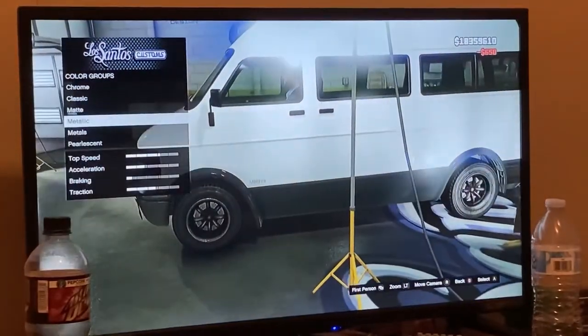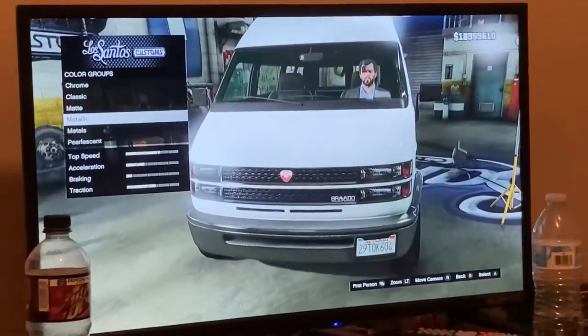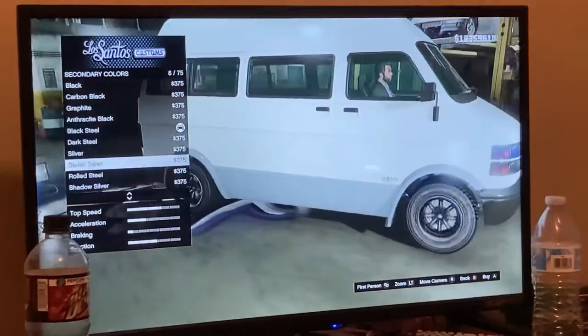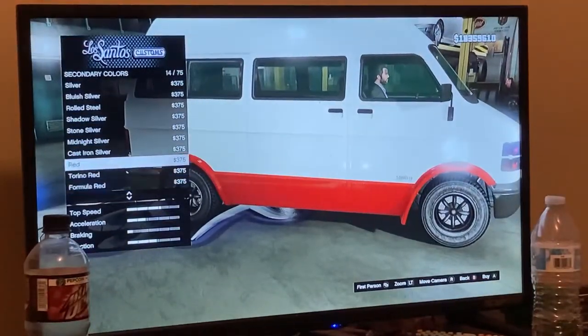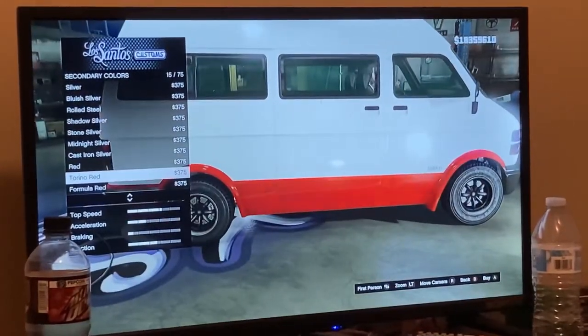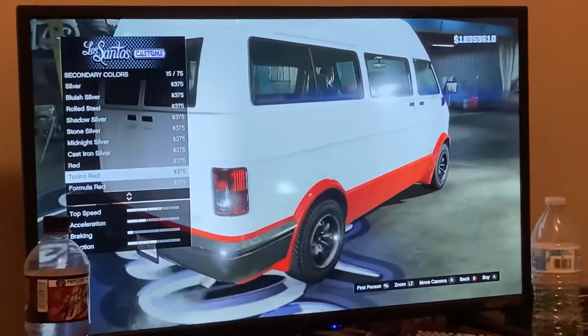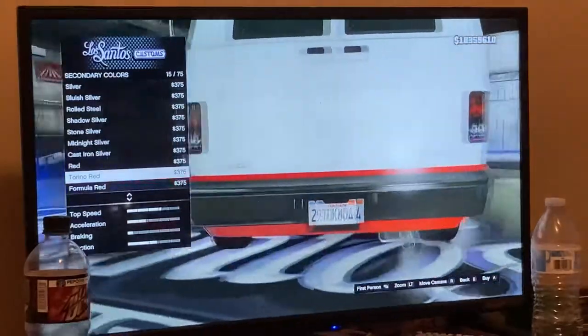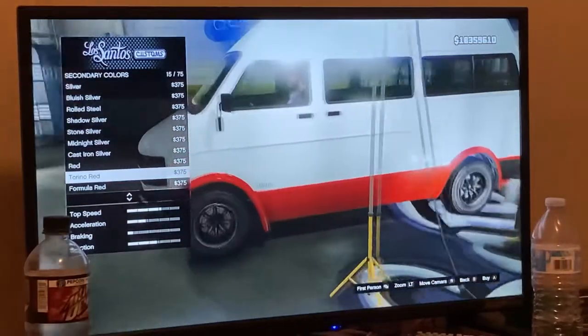Next, you want to go to secondary color. Go to metallic and find red. I prefer Torino red because it's shinier, so go for Torino red.